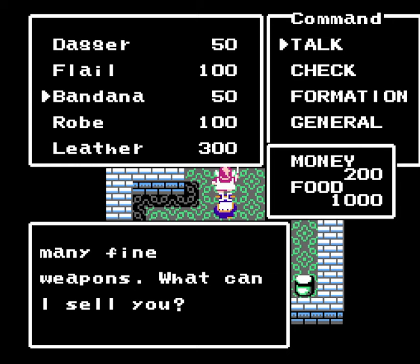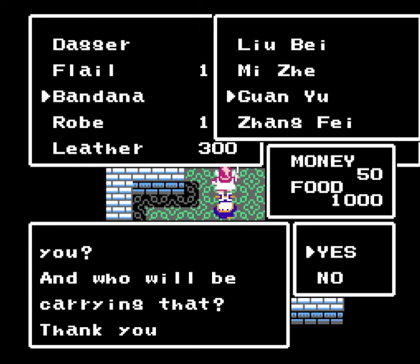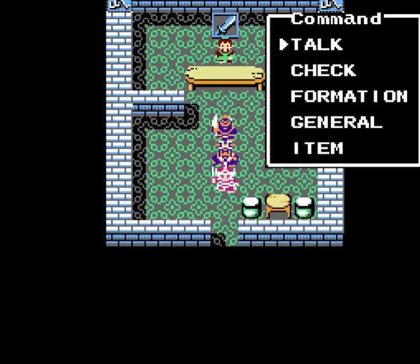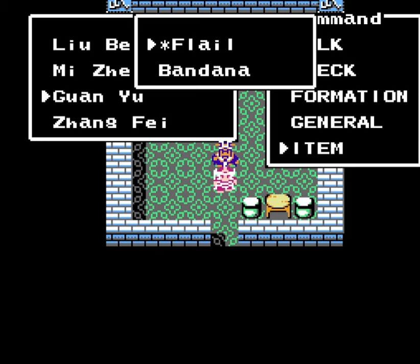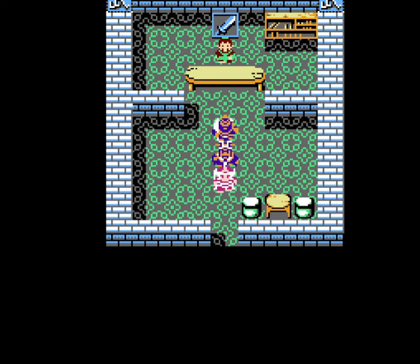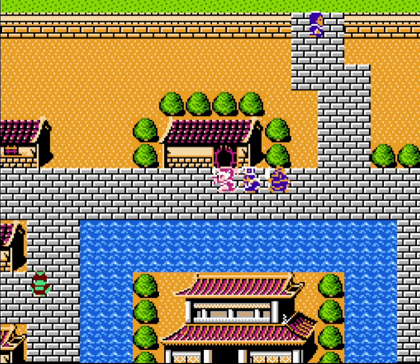I want to get four bandanas for my entire party. I don't want to buy stronger weapons because we'll find a whole bunch early in the game, so no point wasting money on that. In this game you only have three equipment slots: your weapon, your armor, and your headgear. Bandanas are much more cost efficient than leather armor, which is even stronger than the robe, but I'll get those a bit later.